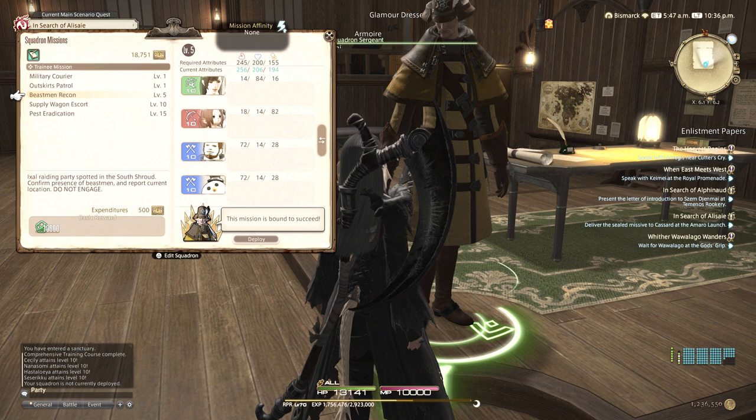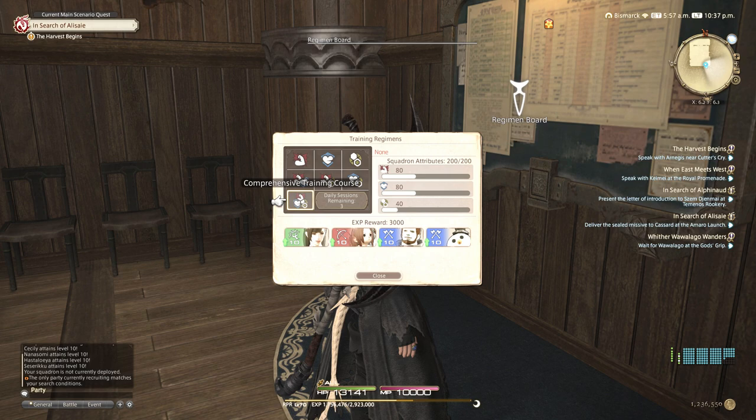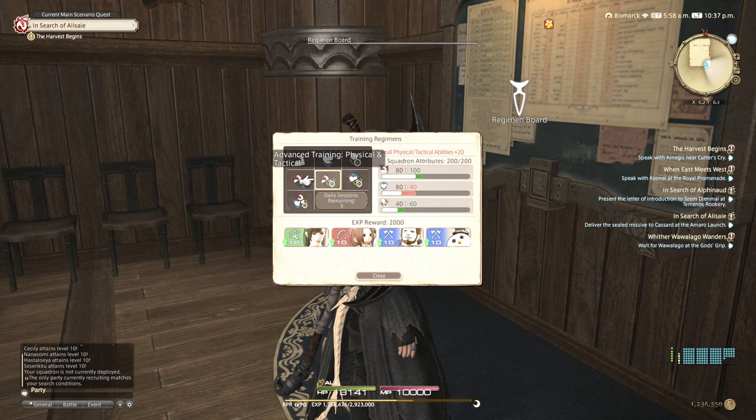For the level 10 mission we need to train strength and tactical - physical and tactical. So what we do is train to increase physical and tactical, but as you can see we decrease the mental stat. I think it will balance out. We'll do one of those and maybe two balanced ones just for XP so we don't touch the other stats. Training done, and we leveled up. The level 10 mission - we're still not hitting the requirement, so I'm going to deploy them anyway.